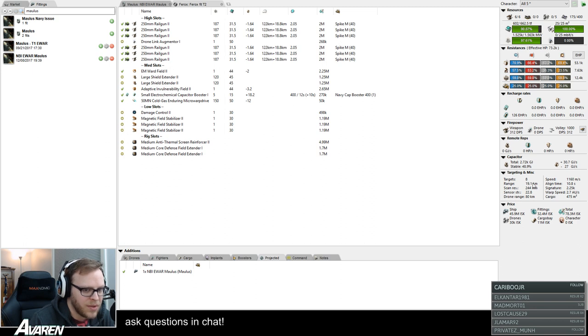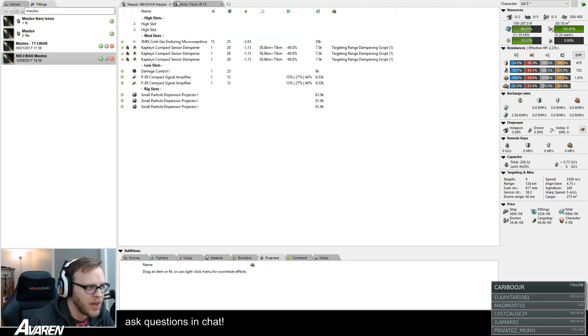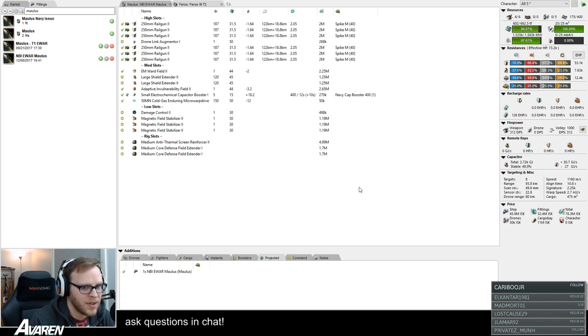Once you click the Projected tab, it says drag an item or fit, or use the right-click menu for wormhole effects. The best thing to do is go into your fittings, get the MBI E-war Mollus fit, and drag and drop it into that projected area. You can see the Ferox is now being affected by the modules on the Mollus — targeting range is now 19.1 kilometers. You can also go back to the Mollus fit and change the charges to scan resolution dampening scripts instead, and the targeting range goes back up while the scan resolution is being completely murdered.